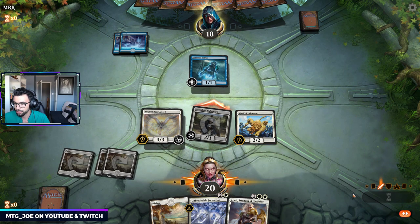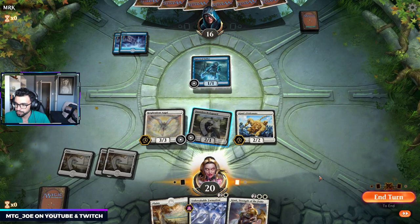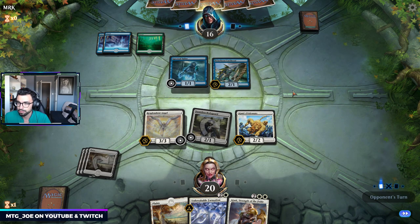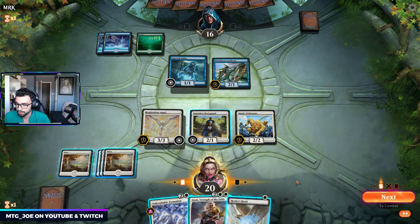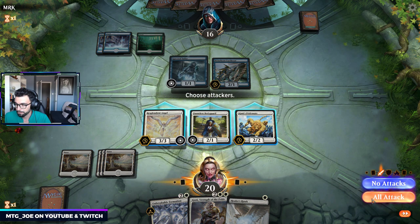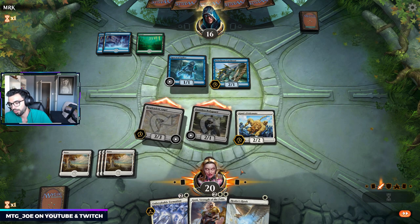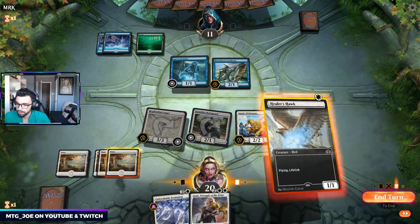I'm just going to attack in with the Bodyguard. I don't want them to flash in a Brineborn Cutthroat or something else. This might also be Mono Blue — no, it's the Flash Deck. More like that Mono Blue Pirates list? No — Simic. We'll just attack like this. We have Unbreakable Formation if they try to flash in some blocker to get Resplendent Angel down.